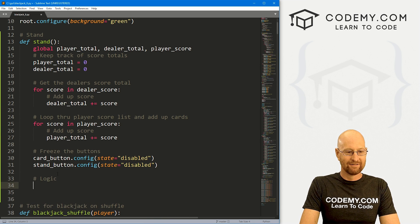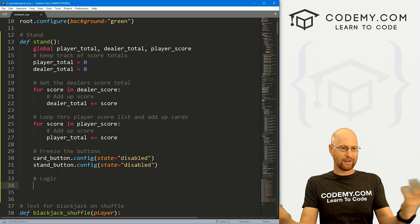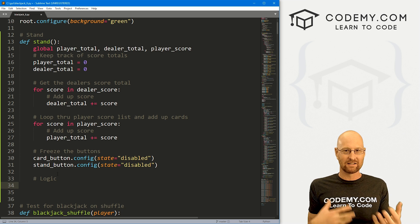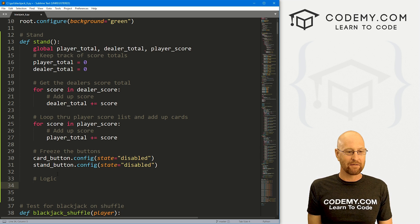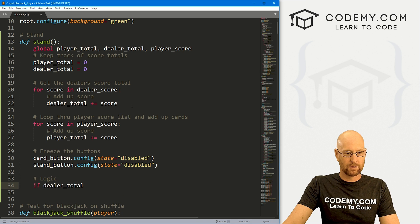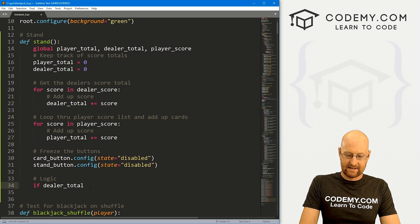Let's do some logic. First off, we need to determine whether or not the dealer has 17 or above. If they do, that changes what we do after that. So let's write: if dealer_total — which we've just added up — is greater than or equal to 17.